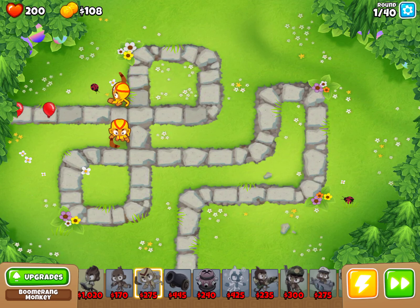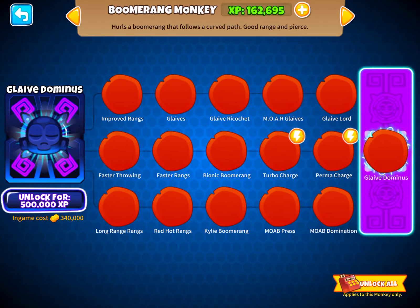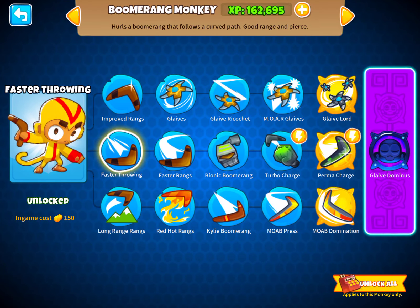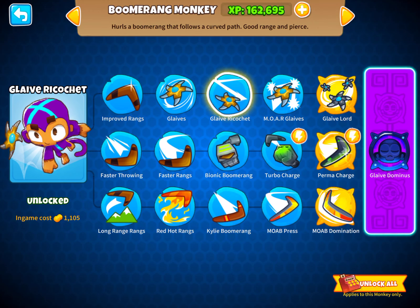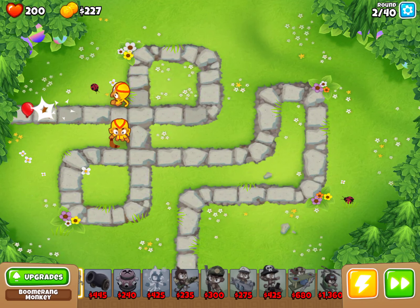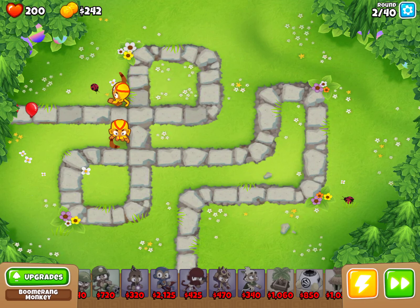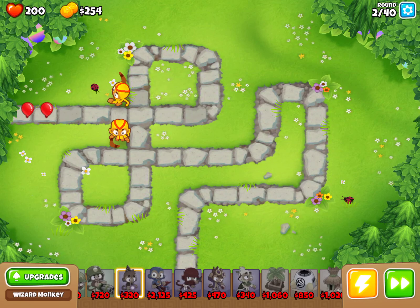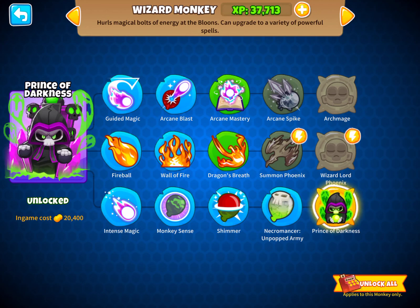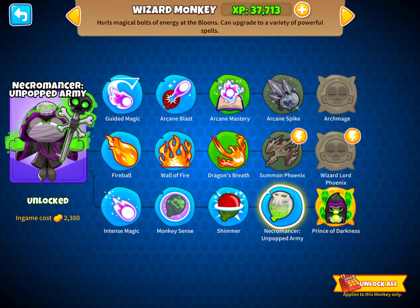Then you enable faster mode so things go faster. I'm going to get another one and then get Glaive Dominus, which needs to be unlocked with XP first. Let's try to get at least these tier threes. You also want to get another boomerang monkey, but first get a wizard monkey. Prince of Darkness is really good — just try to get this one, it's really good for you.